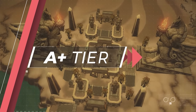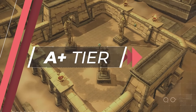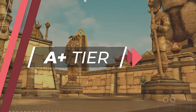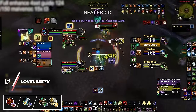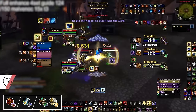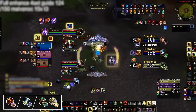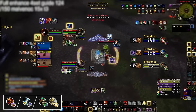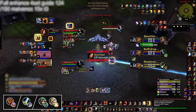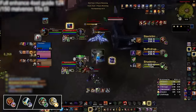Dropping down to the A-plus tier, we have comps that are still strong but will generally lose to comps in the S-tier due to their lacking defense. Our first A-plus composition is one for Enhancement Shamans — by pairing yourself with an Arms Warrior, you can steamroll your way up the ladder. Arms and Enhancement, most commonly known as Turbo Cleave, has been falling behind in more recent times, often due to the fragility of Enhancement Shamans, as well as their damage breakdown regularly being tied to very gimmicky one-shot builds.